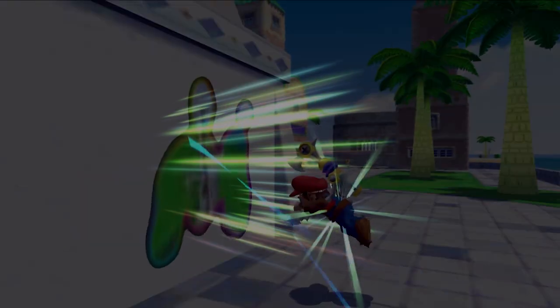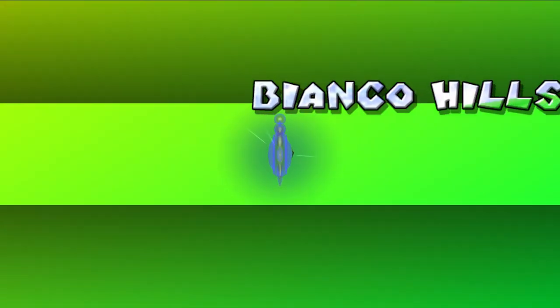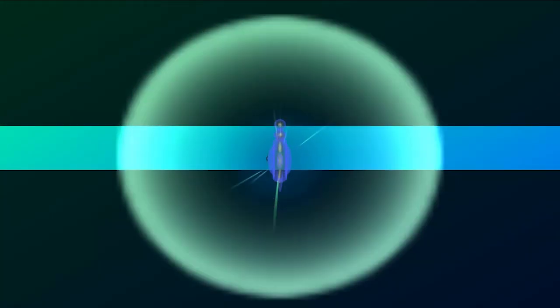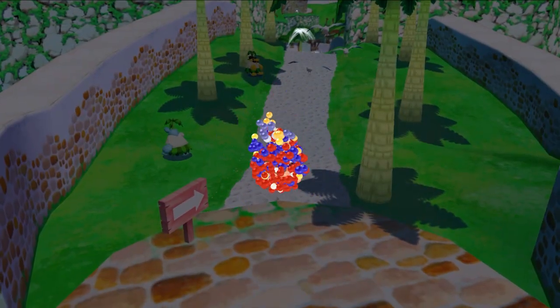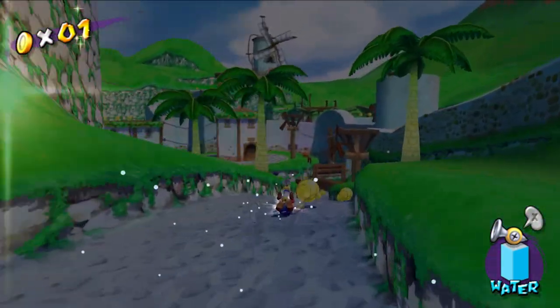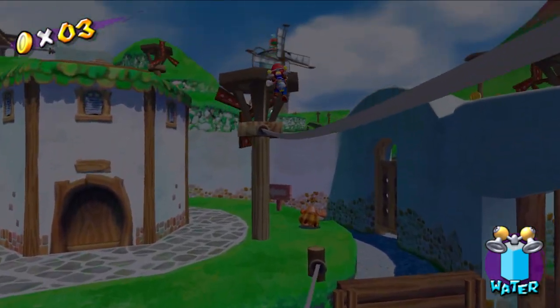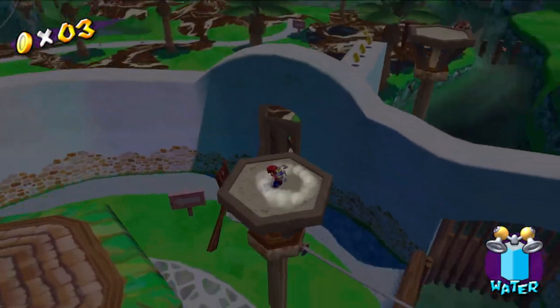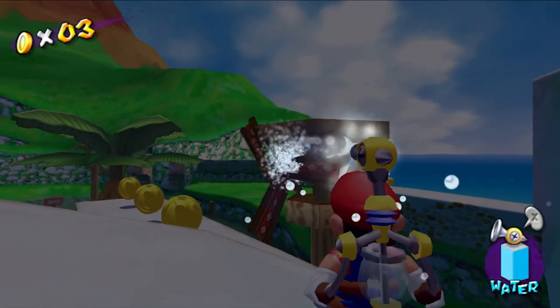Let's go after Shadow Mario. Bianco Hills, Road to the Big Windmill. If it's not obvious enough, I really love how there's a little sunshine loading icon in the corner. And I noticed when I collected a shine, I didn't have to restart the level — like the first shine that I collected. I now know that this mod makes it so collecting blue coins isn't the hardest thing in the world.